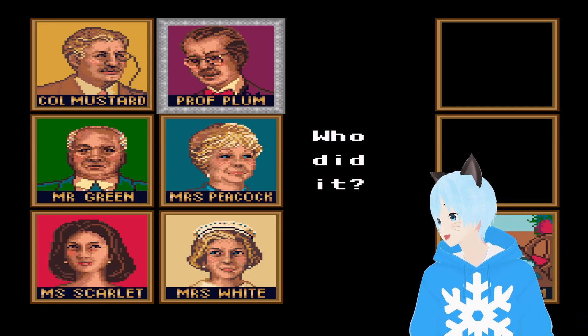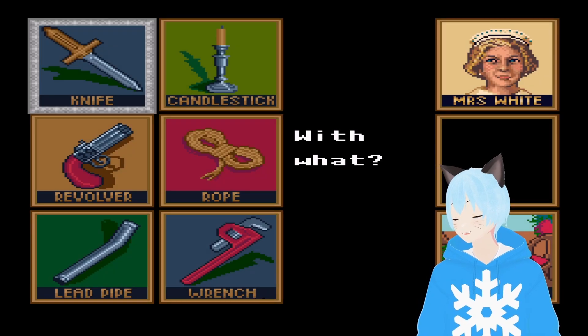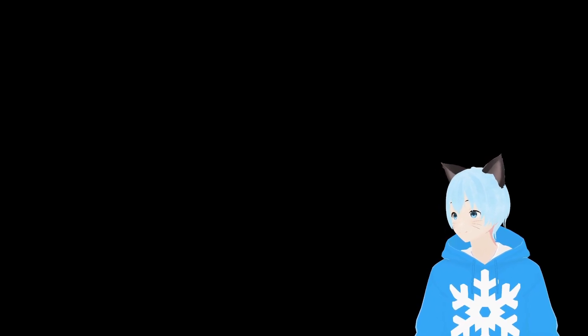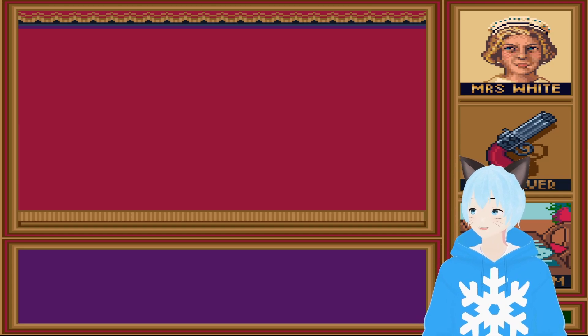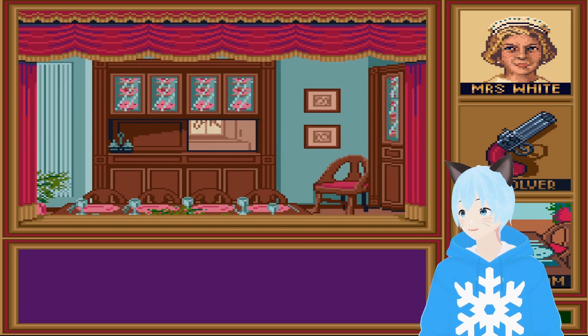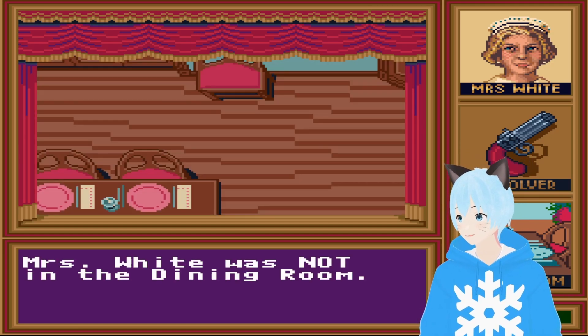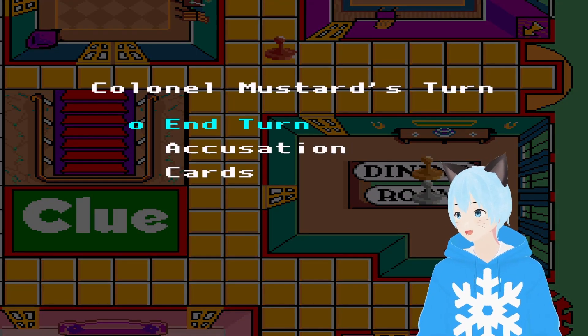And here we go to whatever place to just throw out a guess. We're in the dining room. I guess it was — it's always the maid. Maid with the gun. And here we'll get a little piece of information. I like the little dramatization they have to it. This is why it was not in the dining room. Sometimes you get some good information, sometimes you don't.